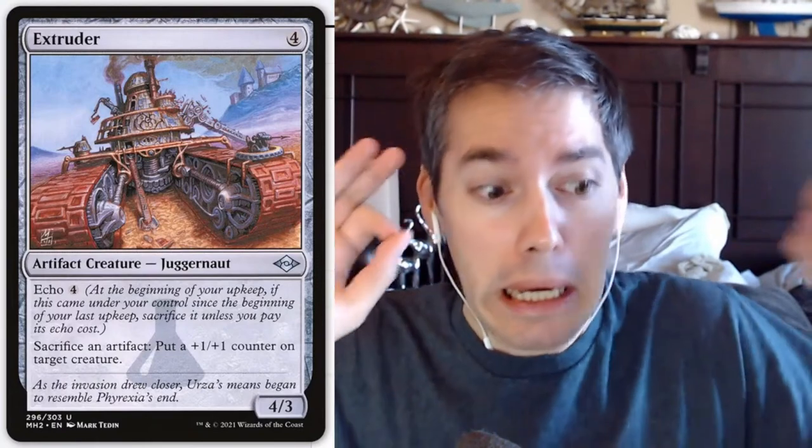This is a Modern Horizons 2 card. Four mana — they brought Juggernaut back as a four-mana 4/3 creature with echo, which makes it kind of useless. Sacrifice an artifact: put a +1/+1 counter on target creature. That's not the worst — this card will see absolutely no play, but the fact that it has 'sack an artifact' at no activation cost makes it somewhat usable. You could sacrifice itself, pay four mana for the echo cost, and then put a counter on target creature.